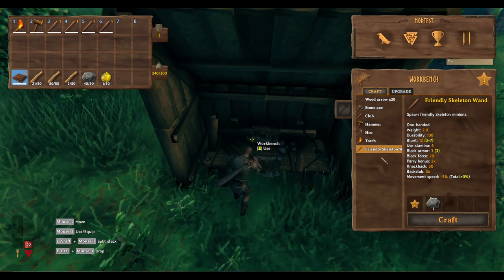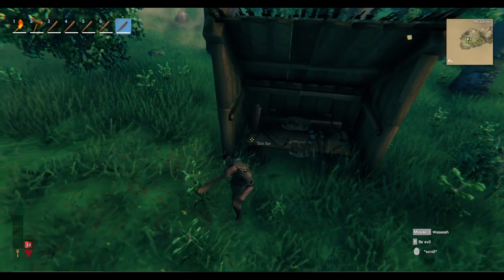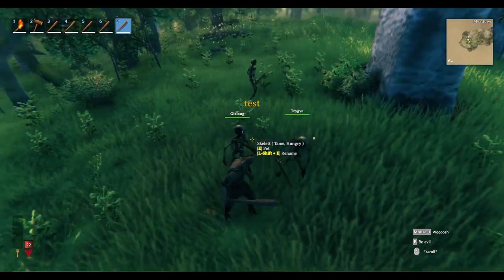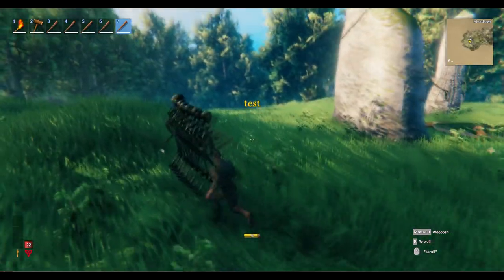It's kind of just like a club but it's got extra functionality. When you equip it, you'll see down in the bottom right there's a B key and it says 'be evil', and when you press it it spawns skeletons — press it a whole bunch and a whole heap of skeletons get spawned.